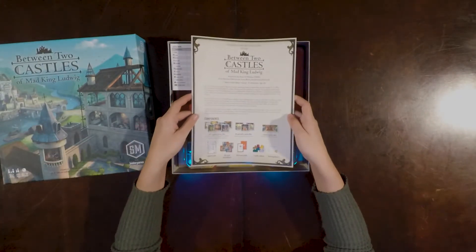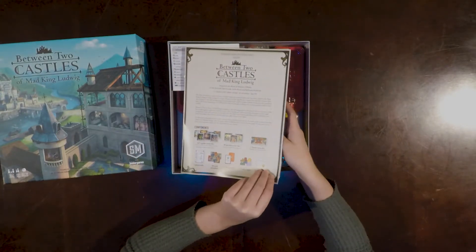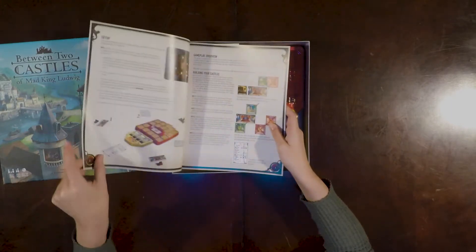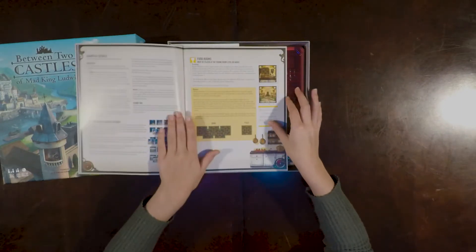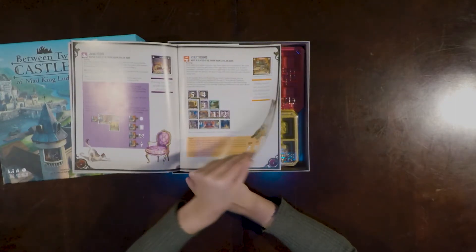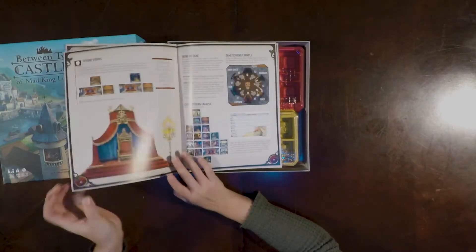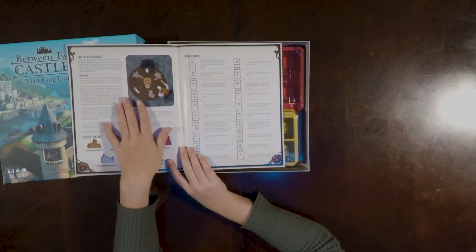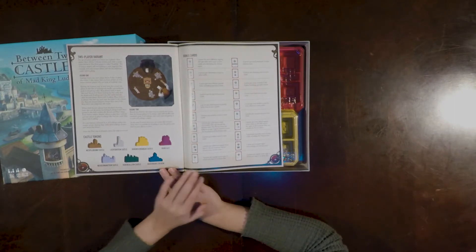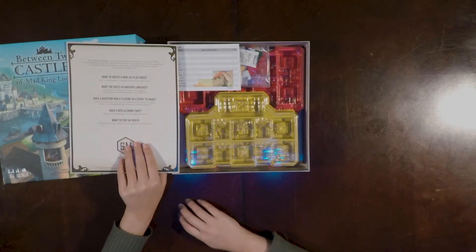Okay, we start with the instruction manual. A little bit thick, but they just use really good paper frequently. We have setup, gameplay, more gameplay, a whole bunch of different types of rooms, more rooms, ending the game on page 13, the two-player variant on page 14, and some bonus card explanations on page 15. Not too bad.